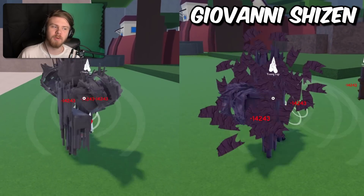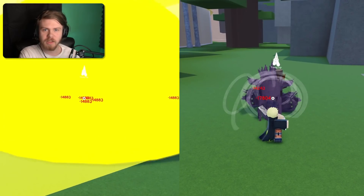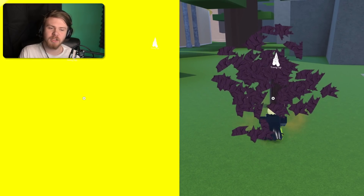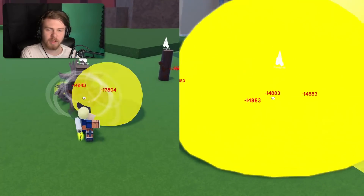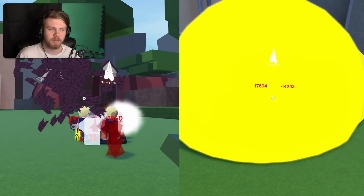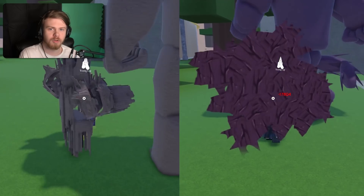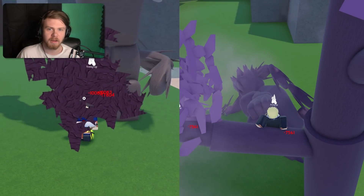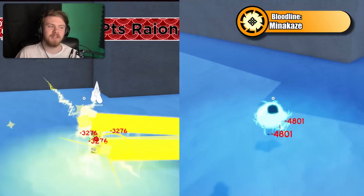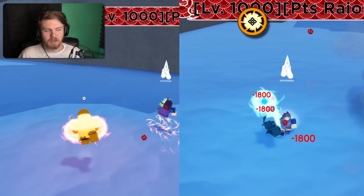Giovanni Shizen versus Jotaro Shizen — the only difference is a color change from green to purple and the actual mode, but they actually made the mode drip outfit available in the game. So there's really no point in getting Jotaro Shizen because the Jotaro drip is already in the game — you can just buy it. Obviously Giovanni Shizen is the better pick here.